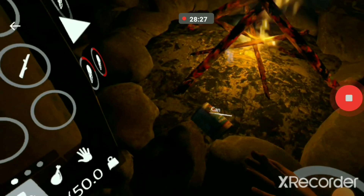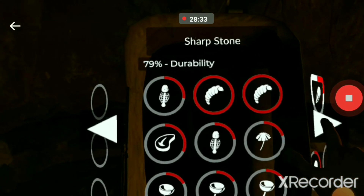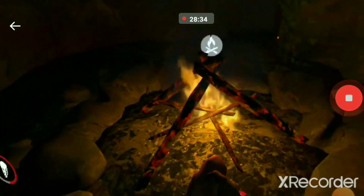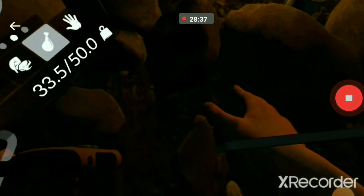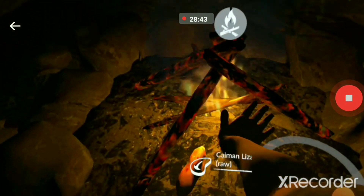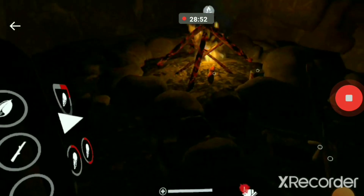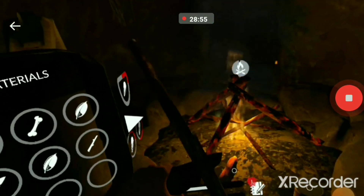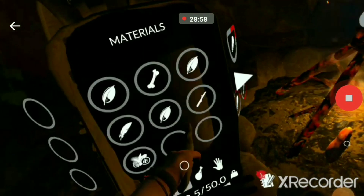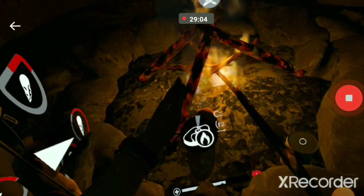We're going to see what other foods we might have. We have a steak — let's cook it. Got some lizard meat; it's raw right now. I'm pretty sure I can take a big stick and sharpen it. Let me see if I can sharpen a small stick — it might already just be sharp.